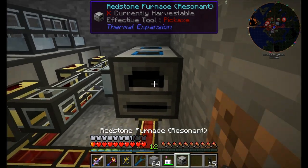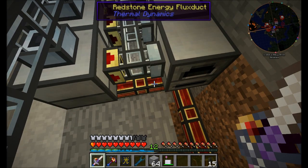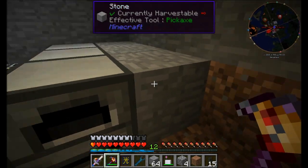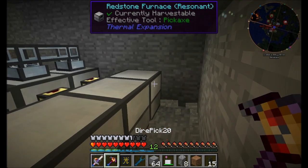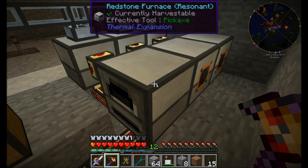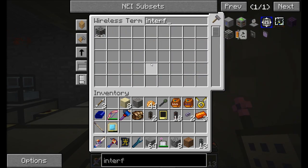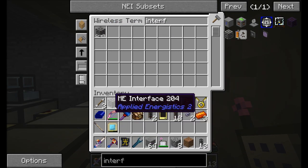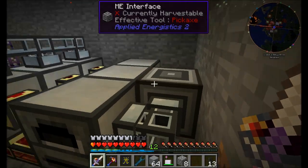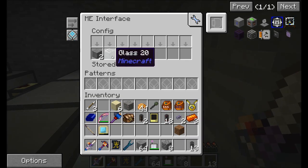We're going to export with item ducts to get items out of here — setting the output sides to orange on the furnaces and placing item ducts leading to an ME interface. Anything that gets cooked in a furnace gets dumped right into the ME interface — boom. Anything that gets cooked in the other furnace also gets dumped right in. That's what I like to see. We've got a pretty nifty setup here, and it should work well.